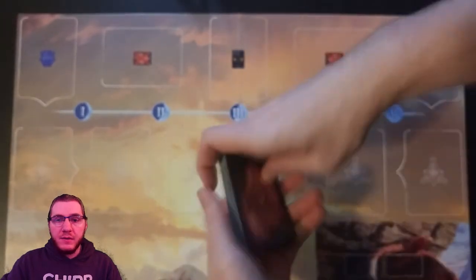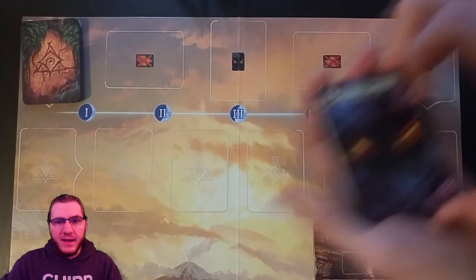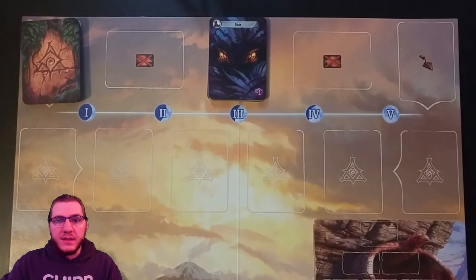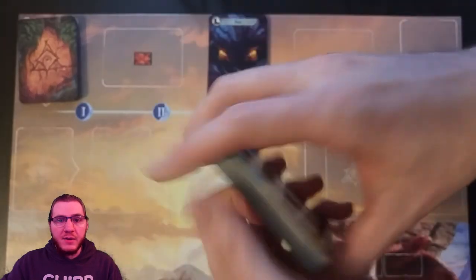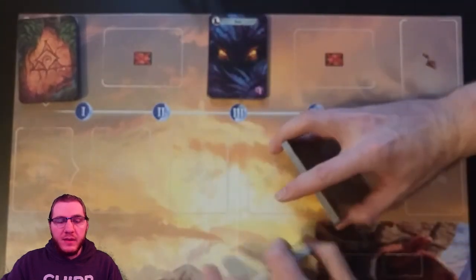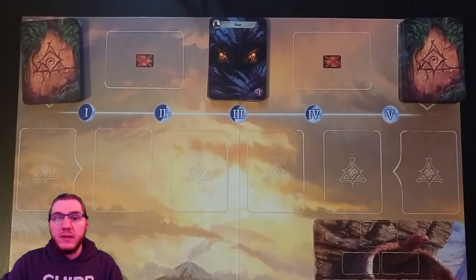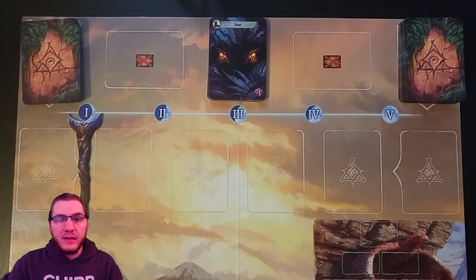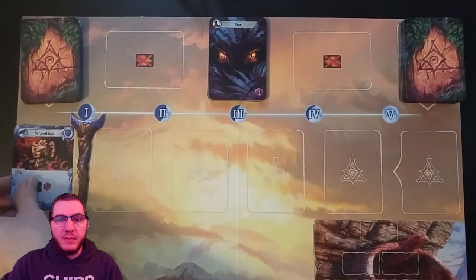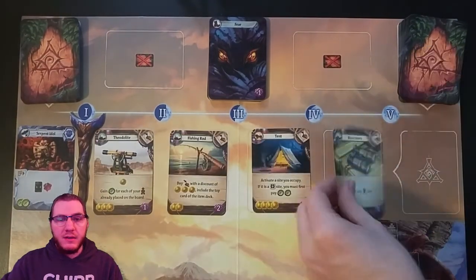Begin by shuffling your artifact cards that have the blue artifact symbol in the upper corner. Set this deck face down in the upper left of the main board. Place the fear cards face up in the middle and then the item cards with the trial symbol shuffled in the upper right hand of the board. Then you will take the moon staff that acts as a round tracker, placing it under the 1 at the top of the board. Deal 1 face up artifact to the left and 5 face up item cards to the right of the staff.